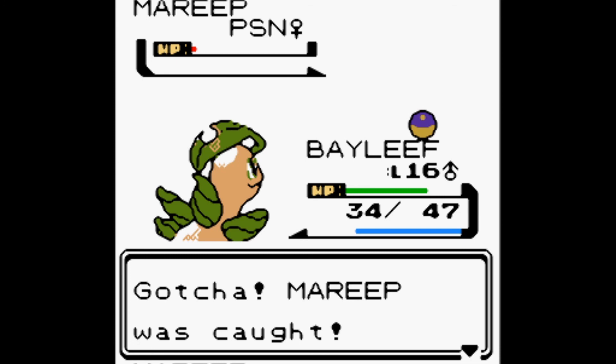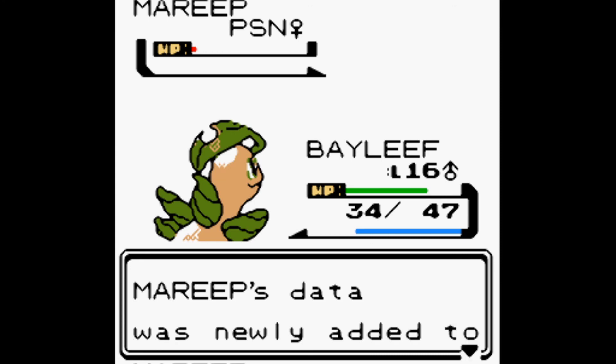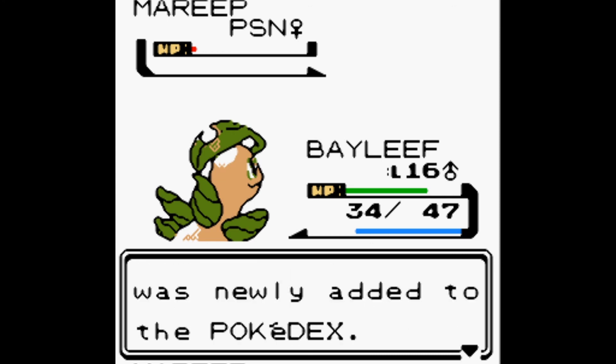The only option left is one Great Ball. Should have used that earlier. The color is blue, not green — I'm an idiot. We caught a Mareep! Now it's brown and purple... but now people think I don't know my colors. Anyway, congratulations Amy — Mareep was caught! Mareep's data was newly added to the Pokédex.